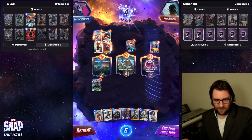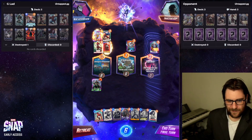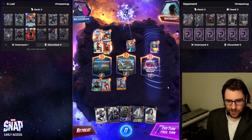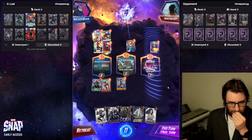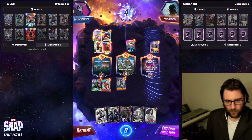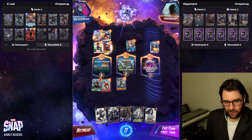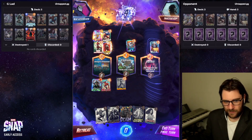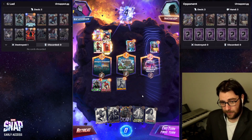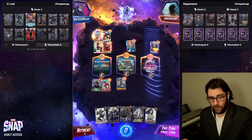I can play two things — I can play Iron Lad and Shang-Chi, but this like never wins. We tie here, we tie here, and I lose here, right? This puts me up to 14-12. So I lose in the Compound or tie in the Compound, tie in Elysium, and then lose in Vormir. Alrighty, unfortunate.